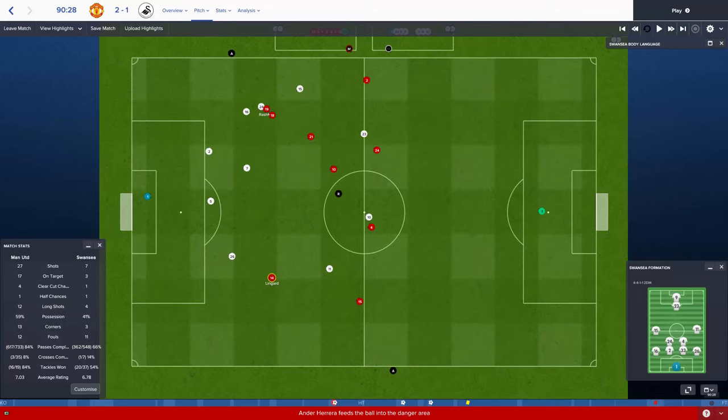That's the main difference between the inside forward and the Raumdeuter. The inside forward is probably the closest comparable role — it's nothing like the winger, who just bombs it up the wing. The advanced playmaker out wide could also be comparable, but you don't see that too often out wide.